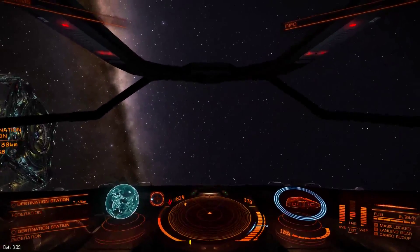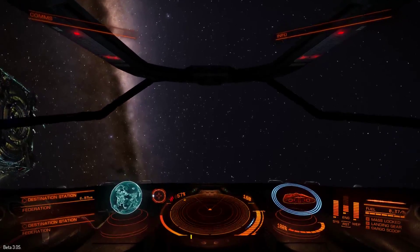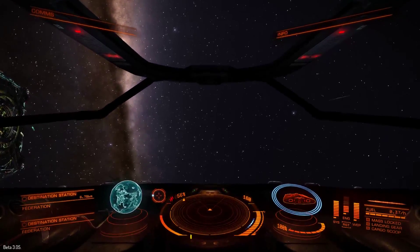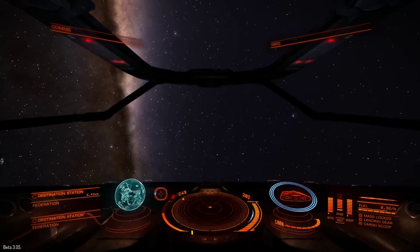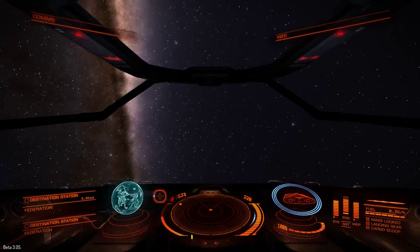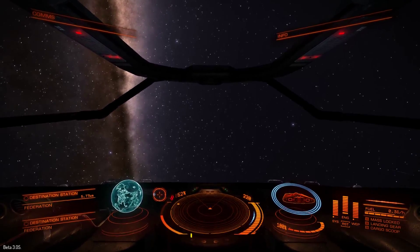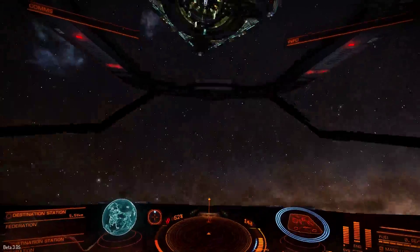Max Engines — oh, it doesn't want to do anything with me. Max Engines — thruster power maximized. Get me out of here. Firing boosters. It would work if there was an afterburner light.